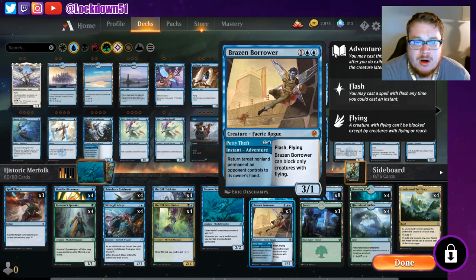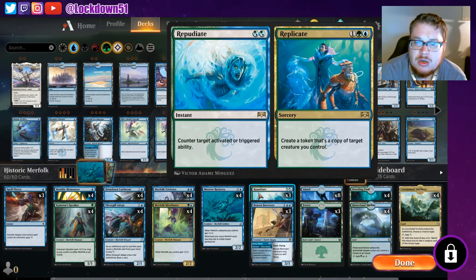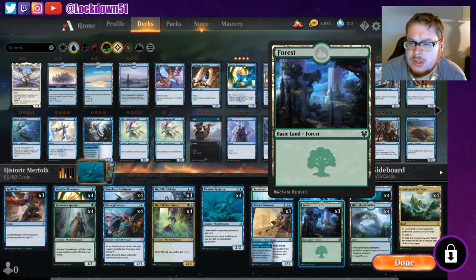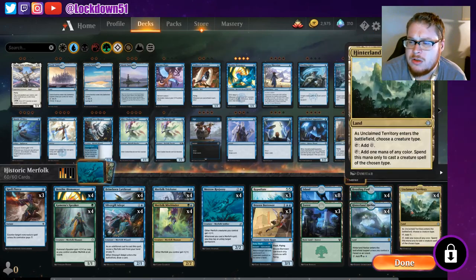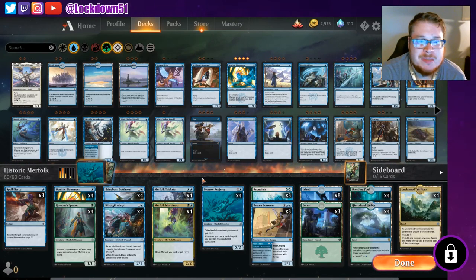Brazen Borrower: bounce something, flash flyer, three-one — very good card. We've got Repudiate which we'll mainly use for Replicate — create a token that's a copy of target creature you control. This lets us get more lords on the battlefield, more Reejereys, more Mistbinders. We can also copy a Silvergill to draw more cards. Repudiate can also counter target activated or triggered ability, so if there's an ability triggering on the battlefield that's going to impact the game we can counter it. We're playing 23 lands — eight islands, three forests — and we've got Breeding Pool, Hinterland Harbor, and Unclaimed Territory for casting Merfolk spells.